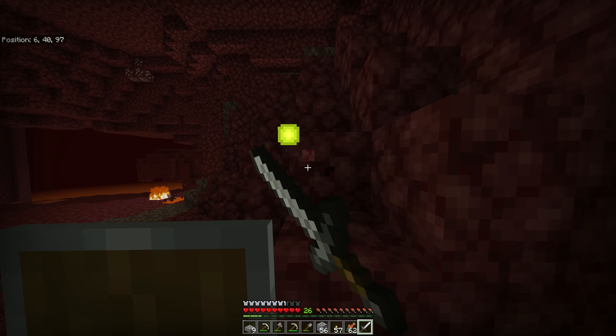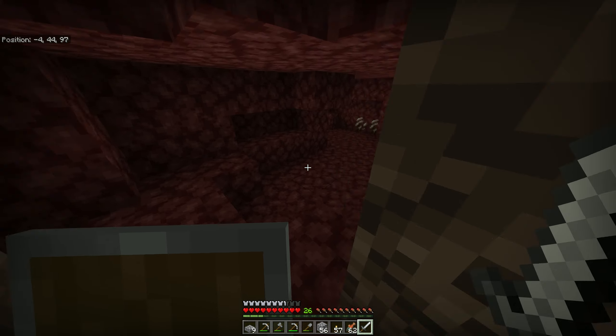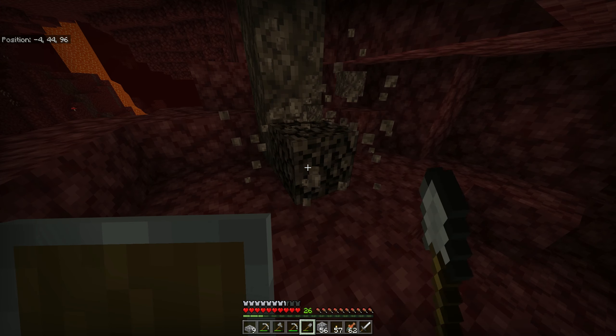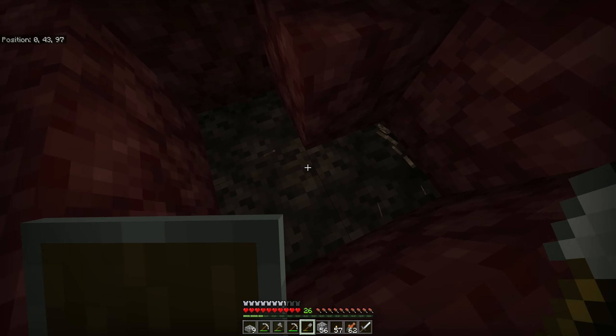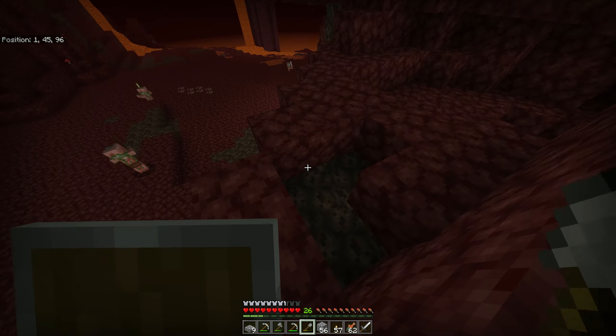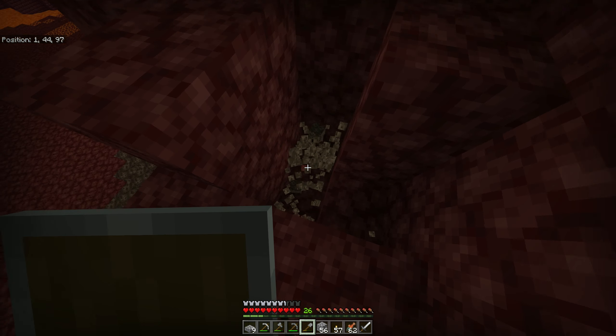Now I want some soul sand, not only because of just having it, but because it has new properties after the aquatic update — doesn't it push stuff up? The magma blocks, they suck stuff down if they're underwater. Meanwhile, the soul sand pushes stuff up. So I can make the spider farm I wanted to make using some soul sand, because the way spider farms used to work is you would have them drown and their drops would go to the bottom of the water and get entered into a hopper and go into a chest. Now stuff floats, so their drops would float.